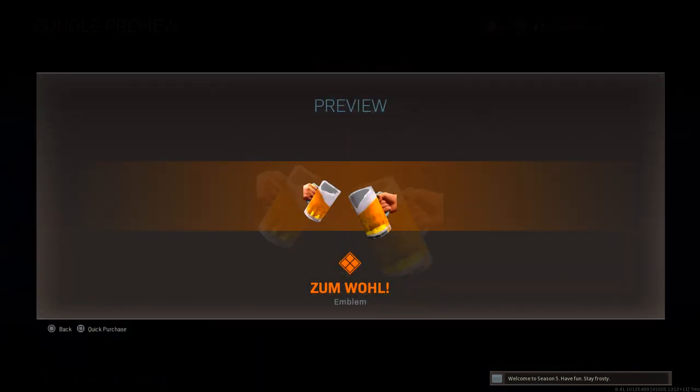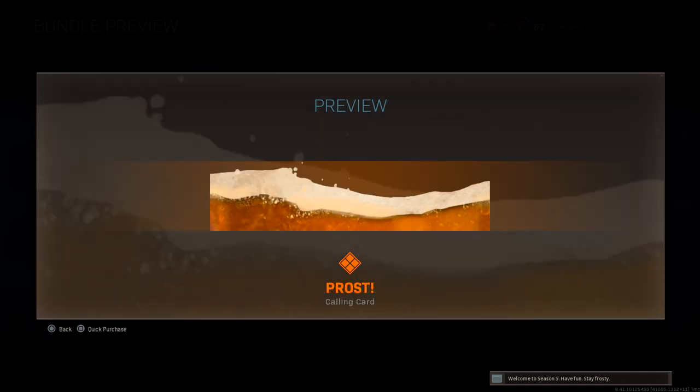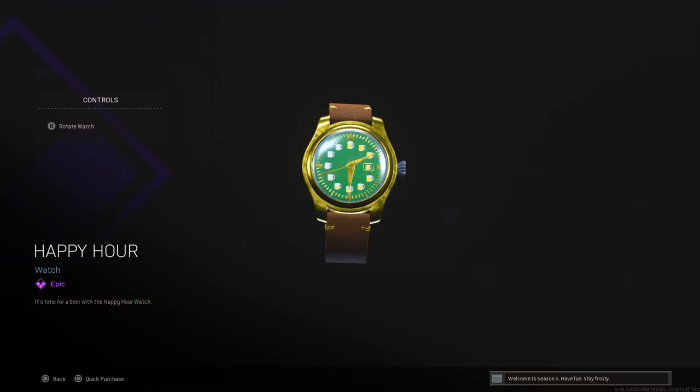Before getting into the new weapons, the bundle also includes a new beer emblem, a calling card, the tank card as the charm, and the happy hour watch — it's always happy hour at Oktoberfest.